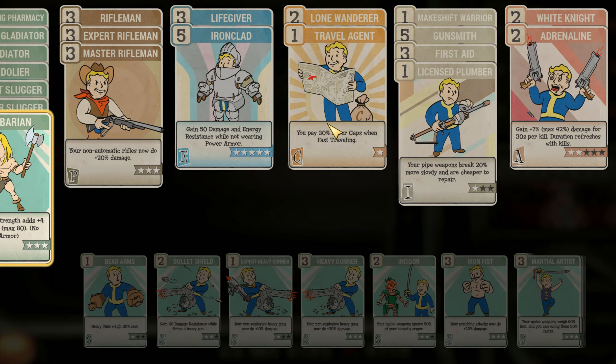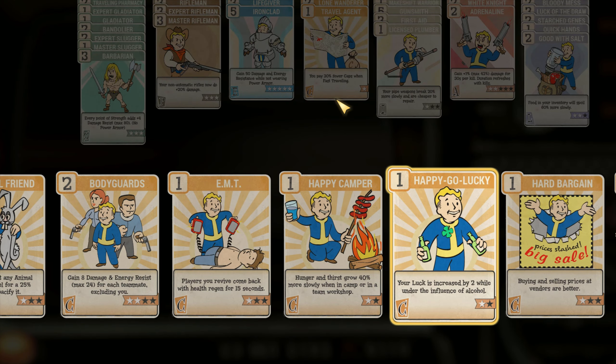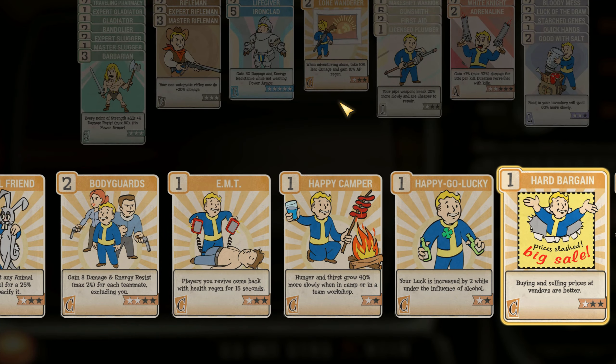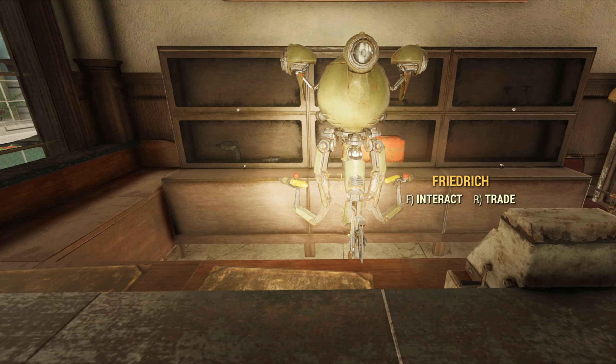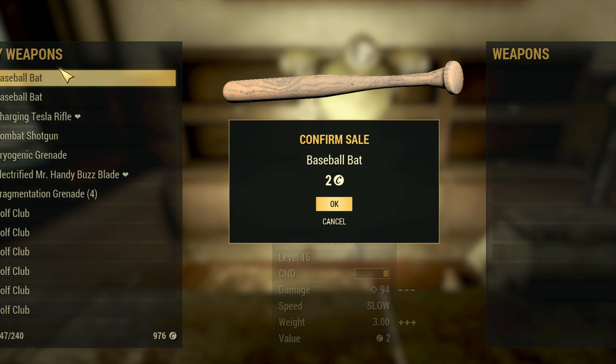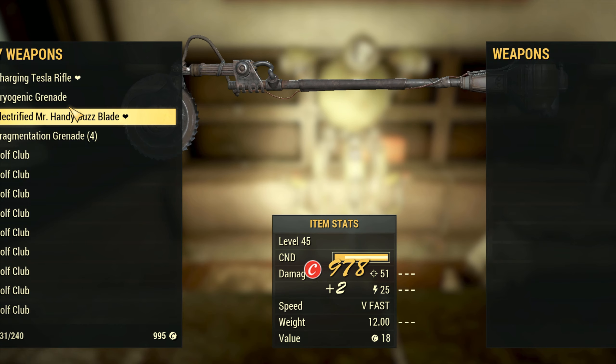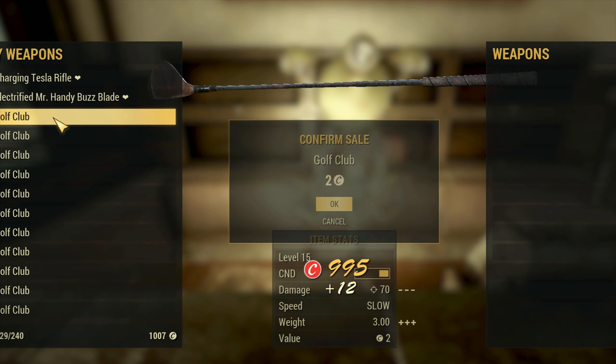I always recommend getting the perk card Hard Bargain because it increases the prices you get from selling items. I've just got a level one here because I've been too lazy about putting in another point. And as you can see, selling things like baseball bats and golf clubs only nets you like one to two caps. So when you're starting out that could be helpful, but when you're higher level, every cap counts.